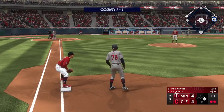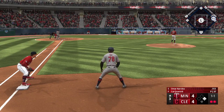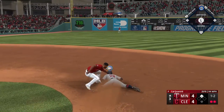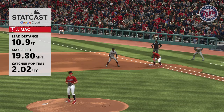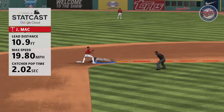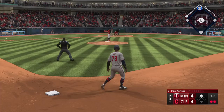Omar Narvaez the next Twin up to hit. Quantrill back to work — the kick and the pitch, runner goes, he's in there! He definitely showed off the wheels there. That stolen base wasn't possible without that sprint speed, per StatCast data.